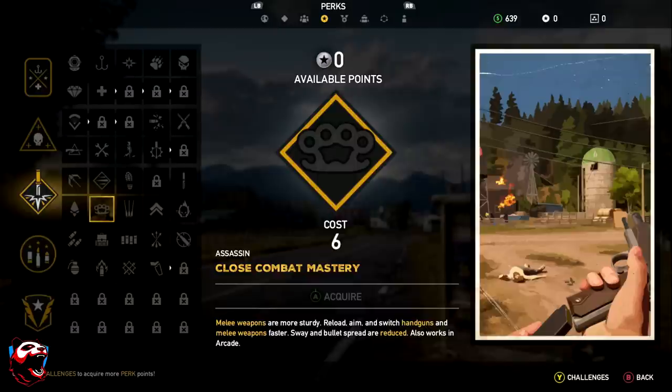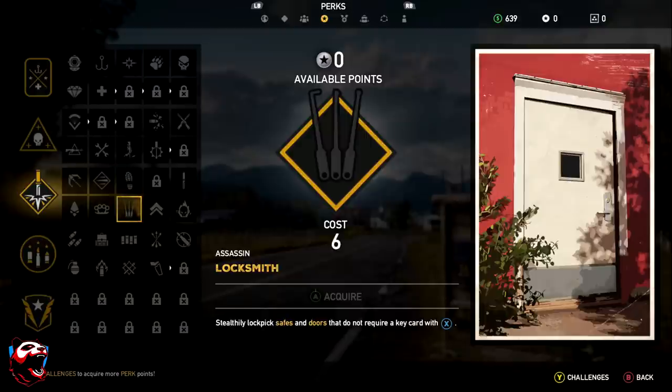Close Combat Master makes melee weapons more sturdy and lets you reload, aim, and switch handguns and melee weapons faster. Sway and bullet spread are also reduced, and it works in arcade mode. Locksmith lets you pick locks on safes and doors that don't require a key card — very valuable since you'll need a lot of currency to buy things in the game.